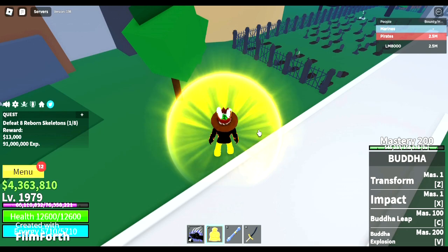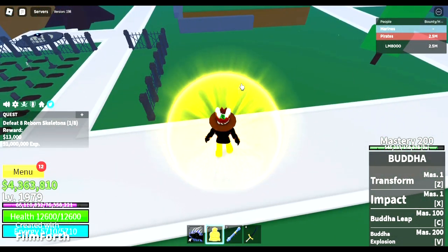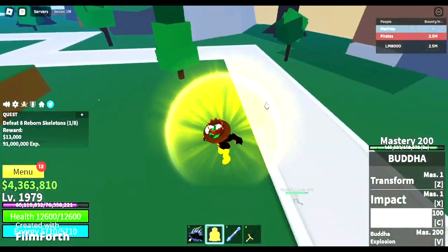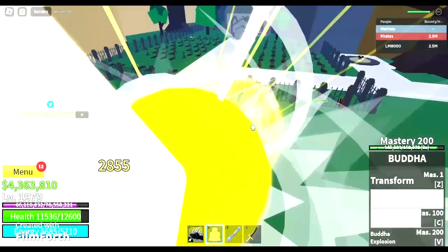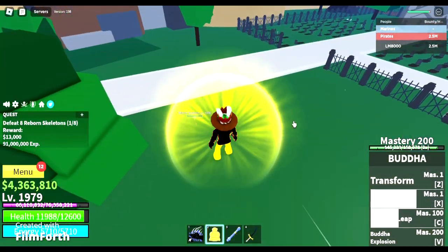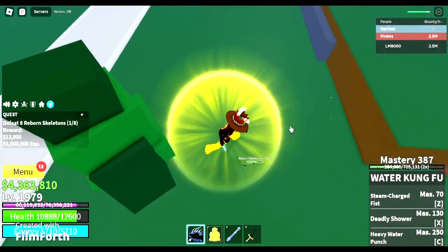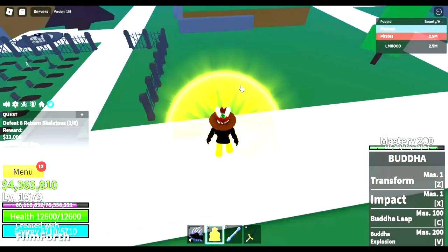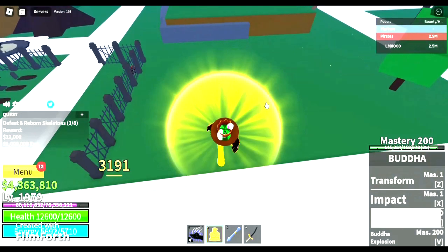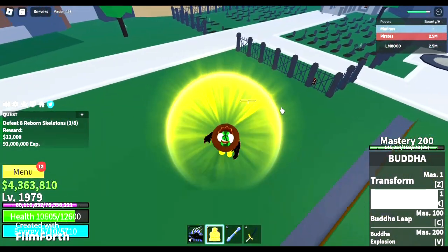The third move is Buddha Leap, which has been revamped three times throughout the history of Bloxpiece slash Bloxfruits and is the only Buddha move to be revamped more than once. The first version was boring and dull — your character just moves into a specific path and stomps on the enemy. The second version was decent — you just jump slightly and stomp on them. Look at the third version. The cooldown takes around 15 seconds.